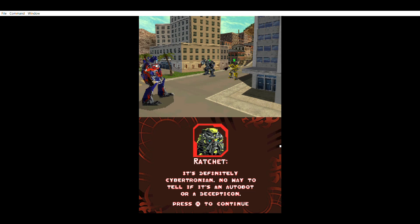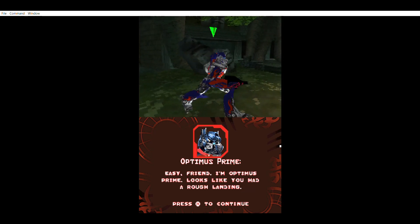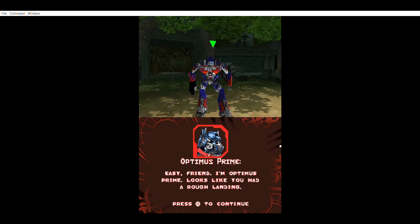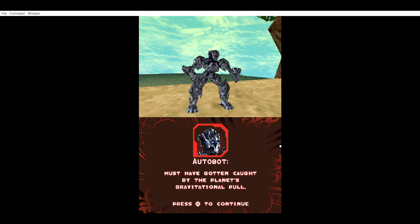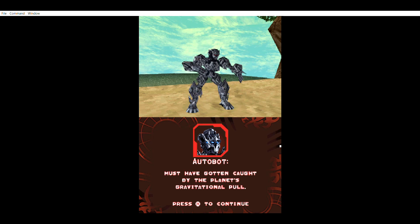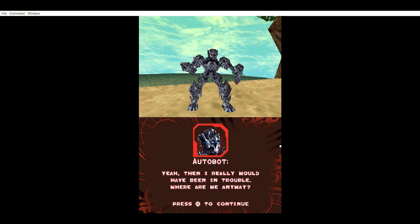Ratchet confirms it's a Cybertronian space pod. Optimus goes to investigate because of the potential of having an ally. Optimus manages to get to the protoform first, where we meet another creator bot — same protoform model as the original game. After a quick initiation into the Autobots, Starscream — the Dorito-shaped transformer — shows up, and Optimus has to face him.